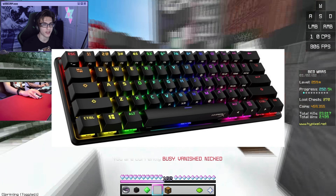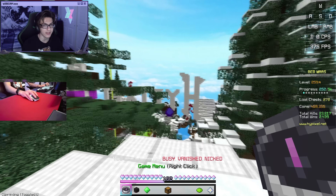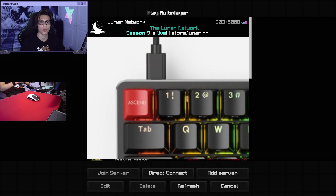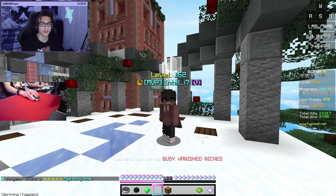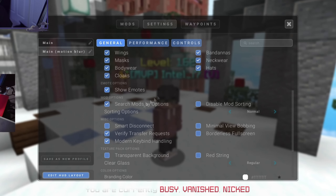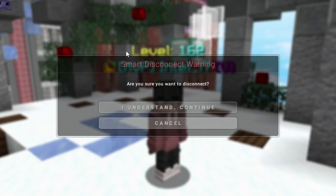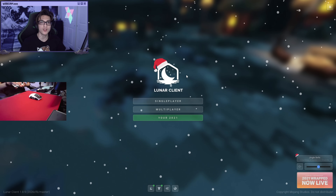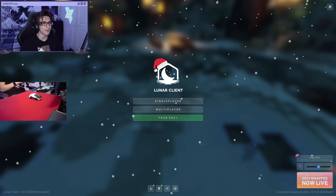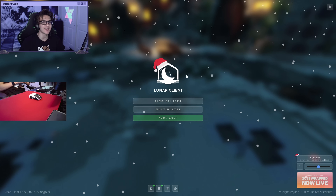If you use a 60% keyboard, you know the pain of being in a fight, hotkeying to your 1 key, but accidentally pressing your escape key and then clicking disconnect. I have lost really high win streaks like this — it's painful. On a 60% keyboard, the 1 key is right next to the escape key. Lunar actually added this mod because I requested it. Go into mod settings, scroll down, and you can find Smart Disconnect in misc options. When you enable it and then go to disconnect, it will give you another prompt asking are you sure you want to disconnect. It's a two-step process, which some might find annoying, but if you have a 60% keyboard and find yourself accidentally disconnecting from fights, this is a really nice feature.